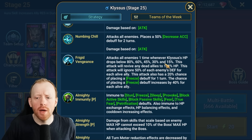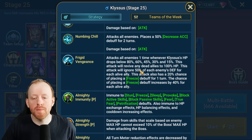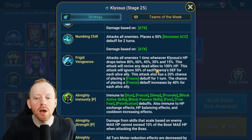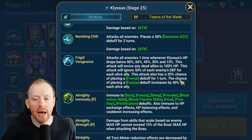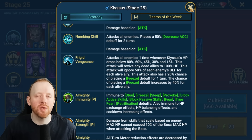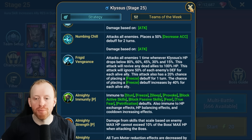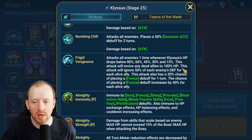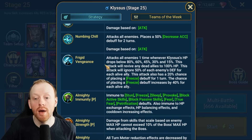So what happens when he drops below these thresholds? He basically does an attack — he will attack all enemies. The attack will revive any of his dead allies to 100% HP. The attack will also ignore 50% of each enemy's defense for each alive enemy. The attack also places a freeze, and it also has a chance of the freeze increasing by 20% for each alive ally. That's normal mode.